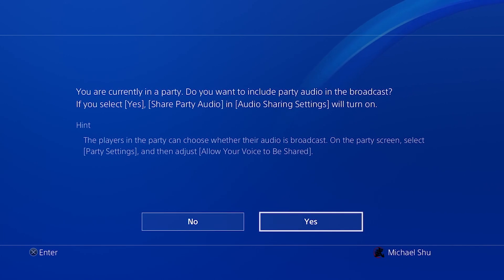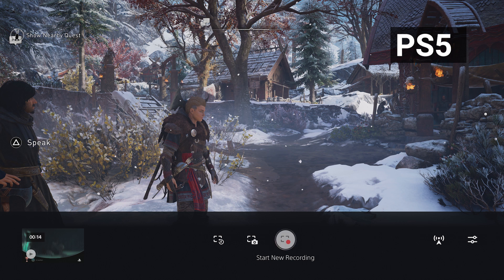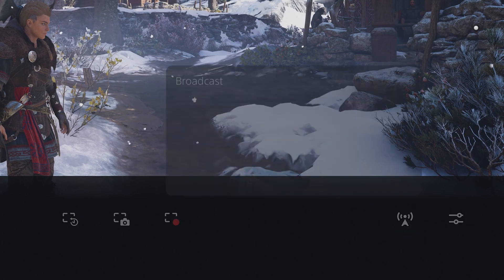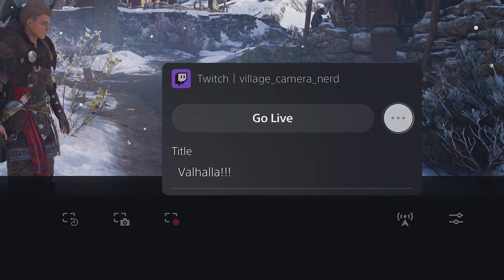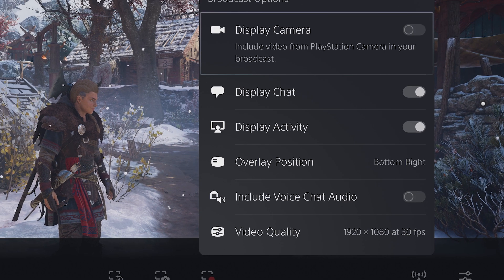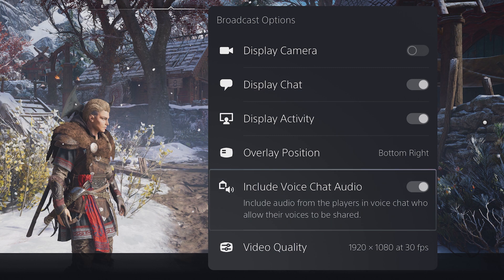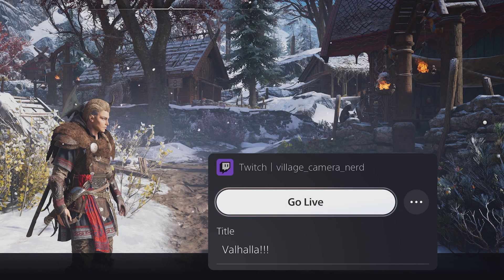The next screen will ask if you want to include party audio. Select Yes to share chat audio and start broadcasting. On a PS5, the one broadcasting the game will press the Create button on their controller and choose Broadcast. Select the three-dot button on the right of the Twitch Go Live button, then Broadcast Options. Toggle Include Voice Chat Audio on, then back out to the Broadcast menu and select Go Live to begin.